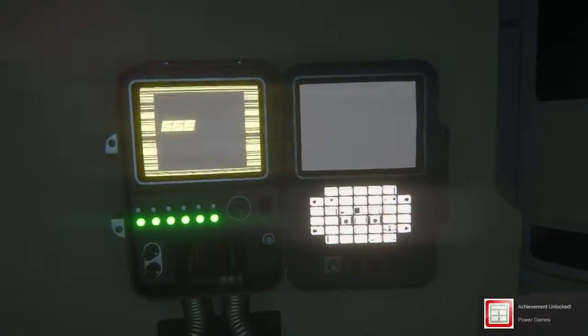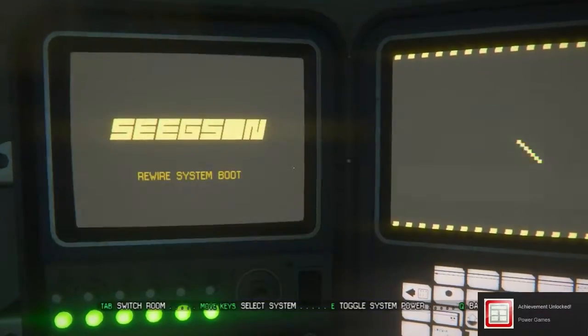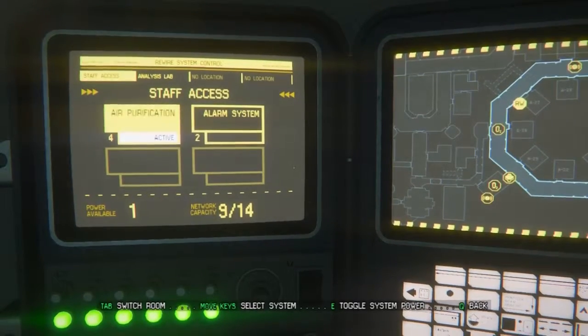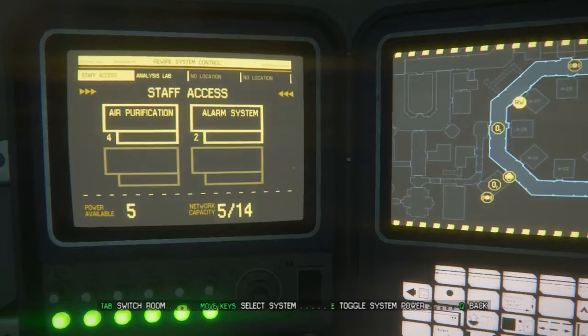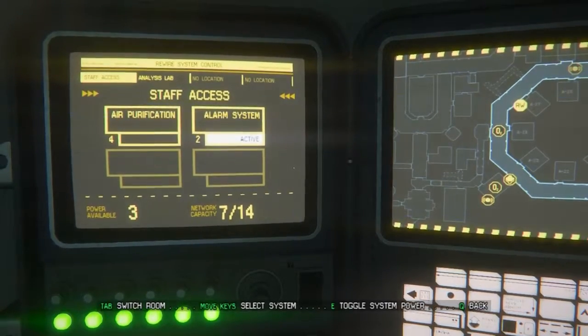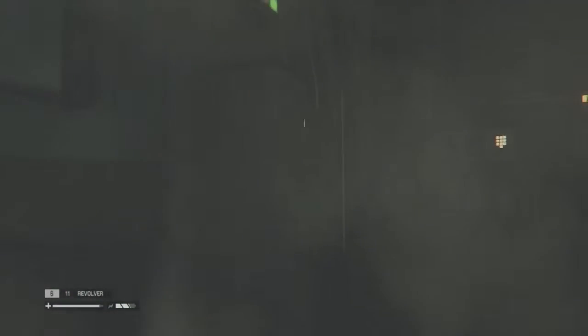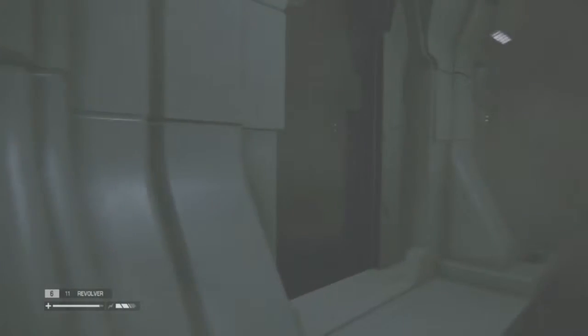Access rewire. What have we got here? Maybe we can find something here that helps us. Oh look - alarm system and air purification. I think what we're going to do is turn that off and turn the alarm system on. That should just completely freak him out. What? Did you see that? Why didn't it kill me?